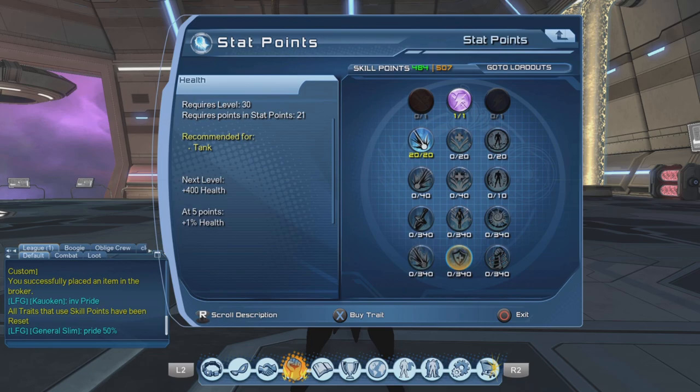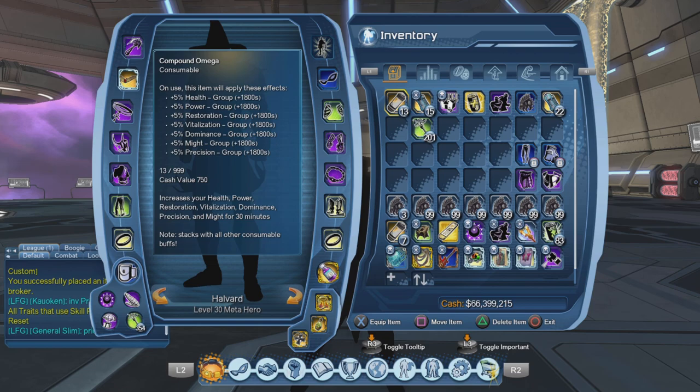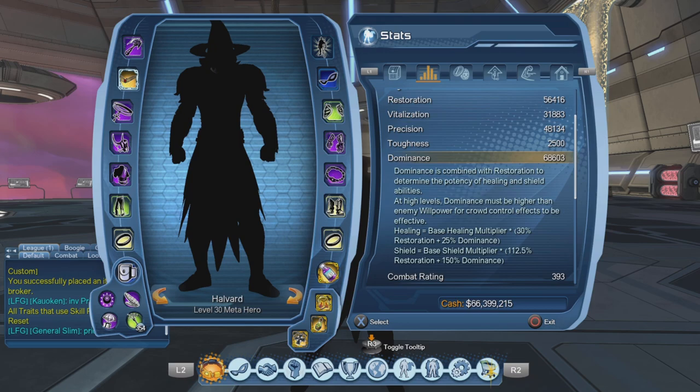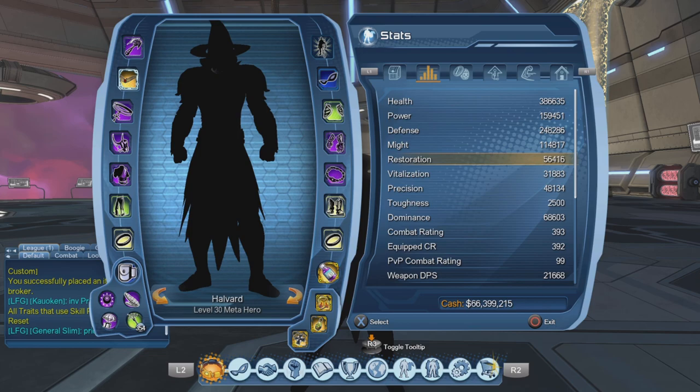This next part might be confusing because it changes depending on what power you are. But if you're an ice tank you have your pull, your grouping, three shields, and all that. As you can see here on dominance, it tells you that your shield's health is mainly based on your dominance.